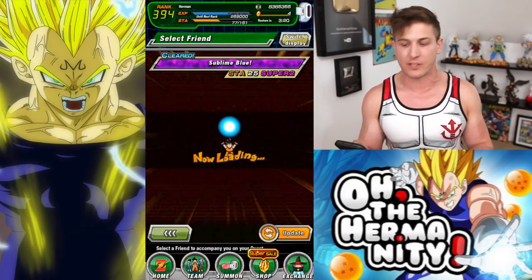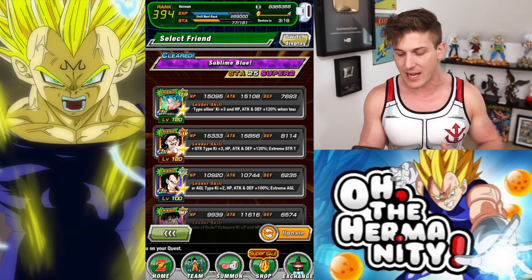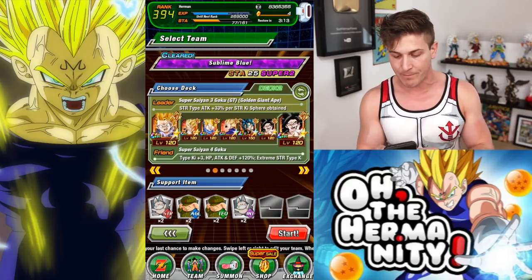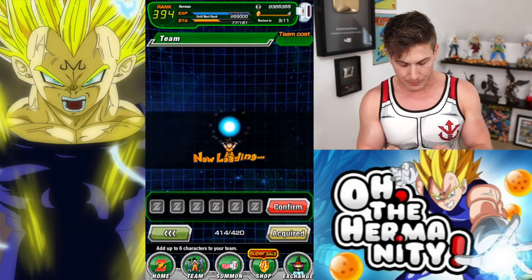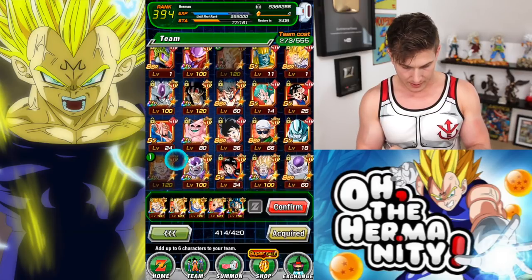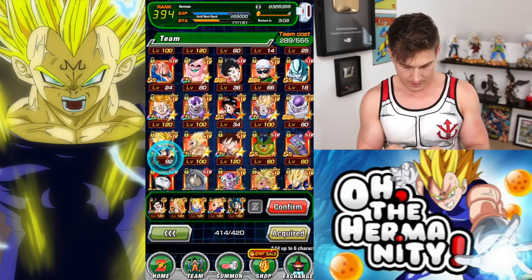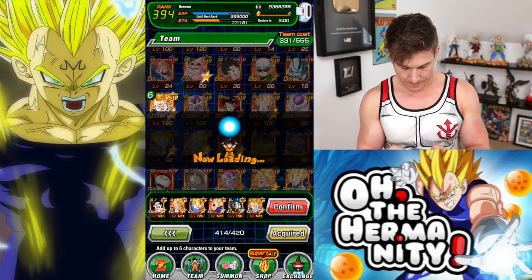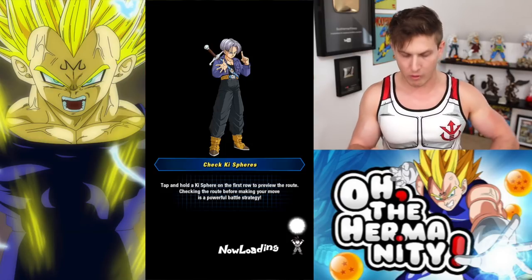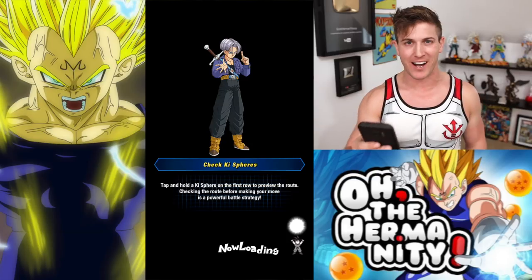Now you guys are going to see him in all of his glory. The nuke test was fun but I'm sure you guys want to see how he does by himself on a team where he can actually really shine. So let's just switch this up really quick — we're going to unselect Goku and then reselect. We're going to change our items really quick. Oh, I hit the wrong button — that's okay, we'll be fine.